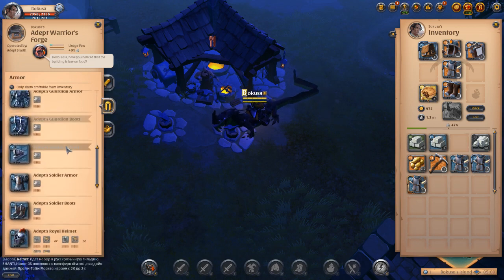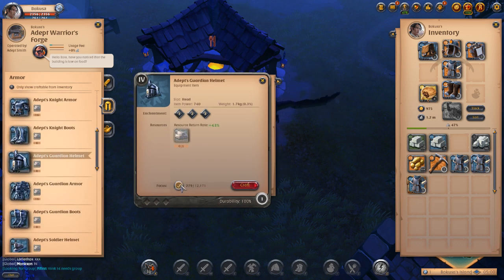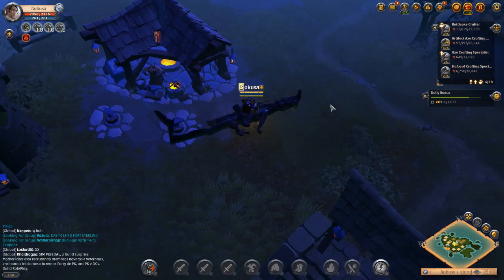If we look at a piece of armor, you'll notice that we don't get any resource return rate normally. However, if we use Focus, we still get that resource return rate — which is very interesting, because if you try focusing inside the city you only get around 27%, but if you focus while you're on your island you actually get 37%. So if you're willing to use Focus to craft, it is much more worth it to use your island, because you still receive resources and you also save yourself a lot of money in fees.